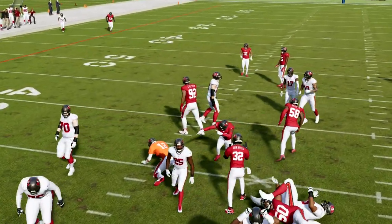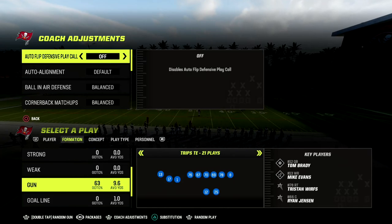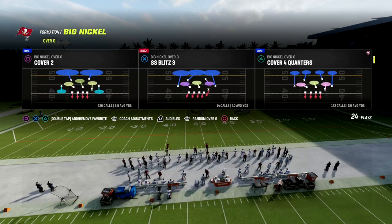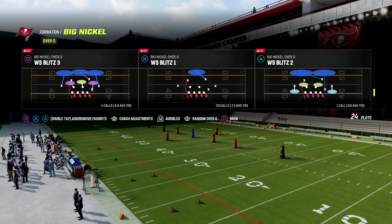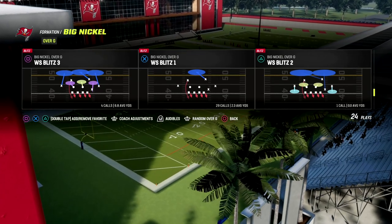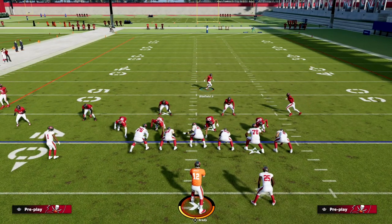The best fix I'm aware of is to run it with auto flip on and call the right plays. If you want to blitz out of man coverage, you either want to come out in Cover 2 Man, Cover 1 Hole, or WS Blitz 1. WS Blitz 1 is my preferred defense.